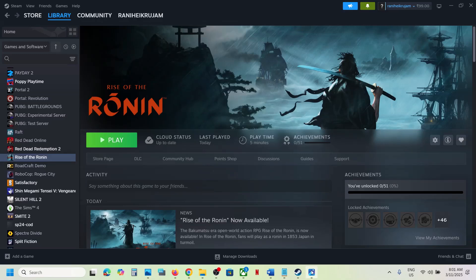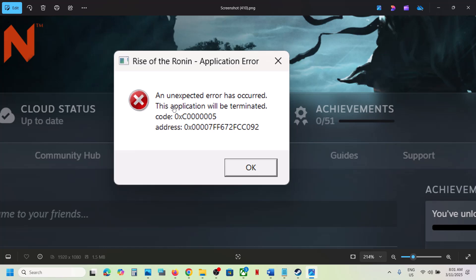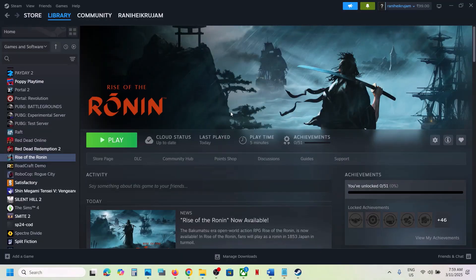Hello guys, welcome to my channel. Today in this video I'm going to show you how to fix this error: 'An unexpected error has occurred, this application will be terminated.' Error code is 0xc0000005. If you are receiving this error, please follow the steps shown in this video.